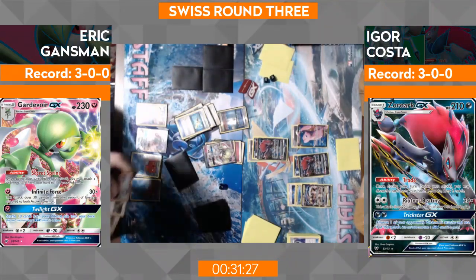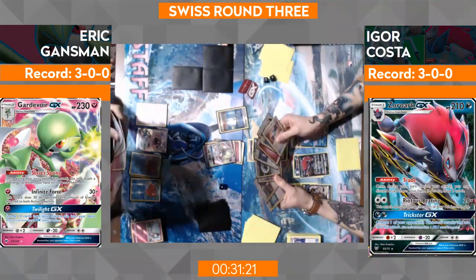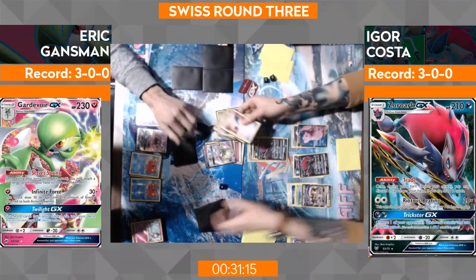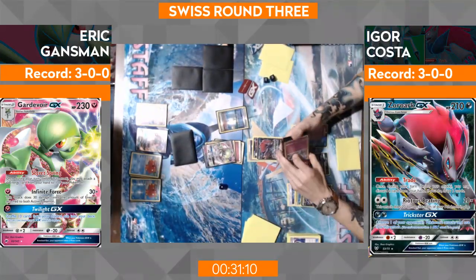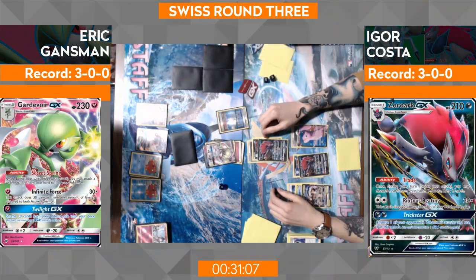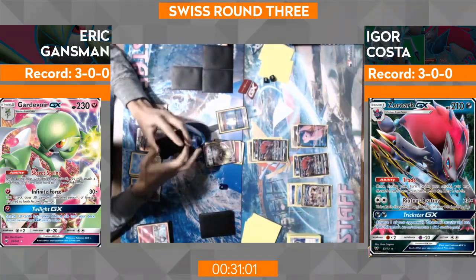One thing to keep in mind — if he gets a Grass energy on a Golisopod and it does not get knocked out the next turn, Cross and Cut GX is just right there with Lele on bench — kaboom. So I think that's really what Igor is thinking about at this point. Going to go ahead and use that Twilight GX Shuffle 10 item — shuffle 10 cards back. So he just needs Grass energy and Guzma Choice Band right now, because he can use the Mew to copy Cross and Cut GX.